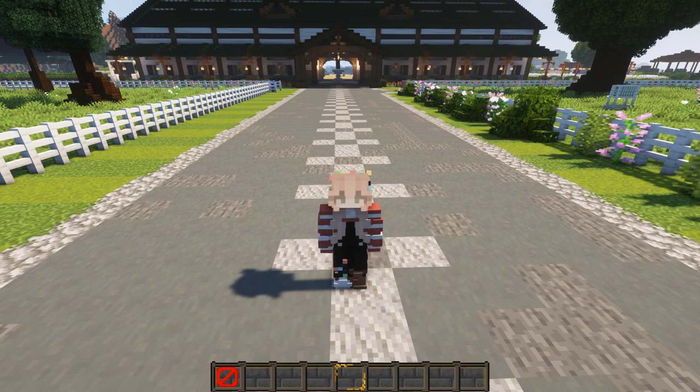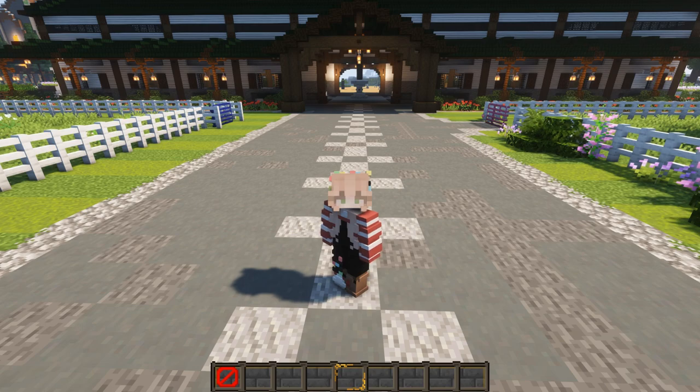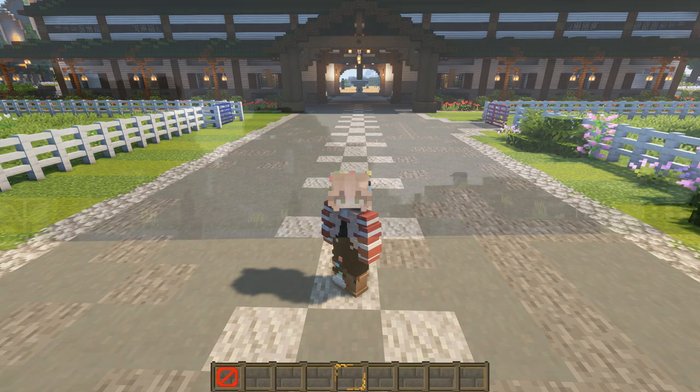I am really excited to review these because I have seen CIT packs before. If you guys don't know what CIT packs are, they are custom item texture packs. It's a resource pack feature that allows you to change the model or a texture of a Minecraft item depending on certain properties. For example, this CIT pack allows you to change the textures of an item by changing its name. Let's get right into reviewing the equestrian CIT by Moonflower.